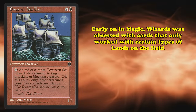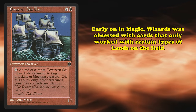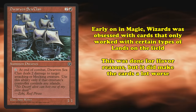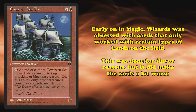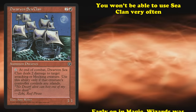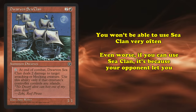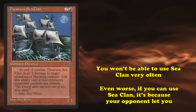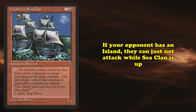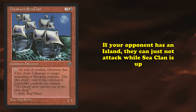For some reason, Wizards was obsessed with cards that only work if your opponent has very specific types of lands in the early days of the game. This was mostly done for flavor reasons, but that doesn't stop it from being a very difficult mechanic to work around. The fact is, you just won't be able to use Sea Clan's ability very often, especially since if you can use it, it's because your opponent lets you. If your opponent does control an island, they can just not attack so long as Sea Clan is up.